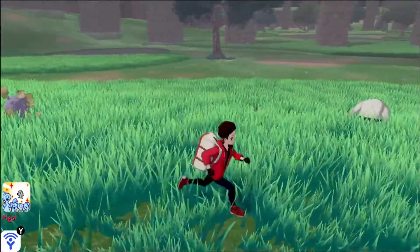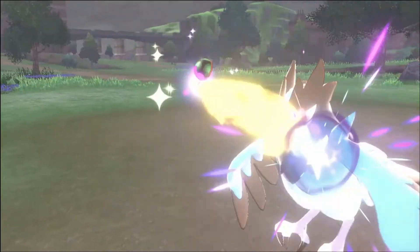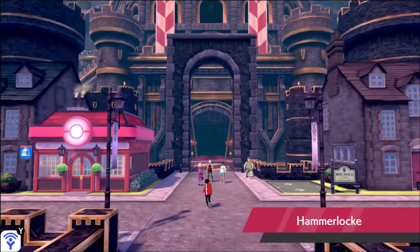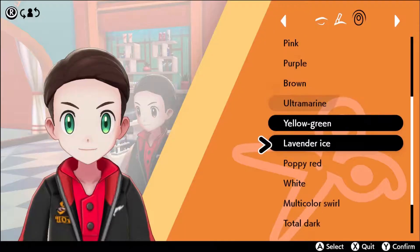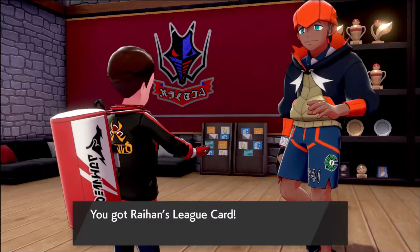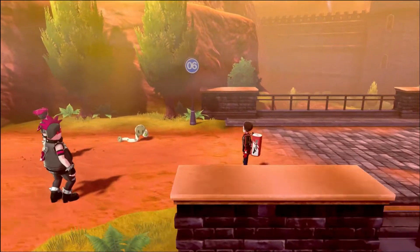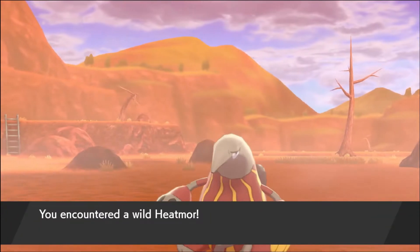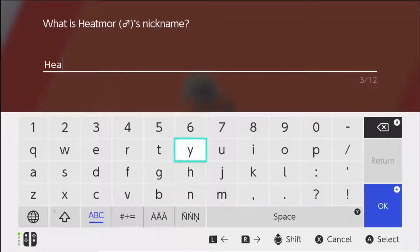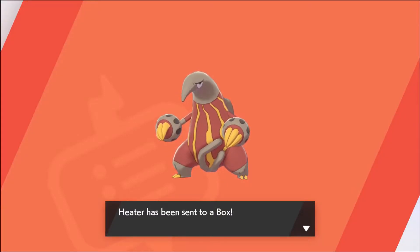More importantly, we made it to the second part of the Wild Area where I encounter a Corvisquire. Just like that, Bird is back on the team. After catching Bird the Second, we finally made it to Hammerlock — and what is that I see? Drip! After a much-needed change of clothes, we go through about 30 minutes of straight lore until we make it to Route 6, where disappointingly instead of a Trapinch we get a Heatmor named Heater. Threw it in the box.